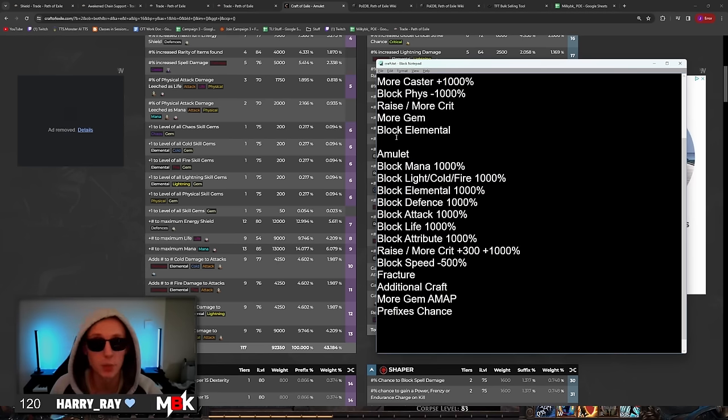So Scarce is definitely one that you want to pick up, especially if you get a high-tier roll. Pick those up, stick them in a dump tab — 30C, 40C. They've been selling all day for me like crazy.